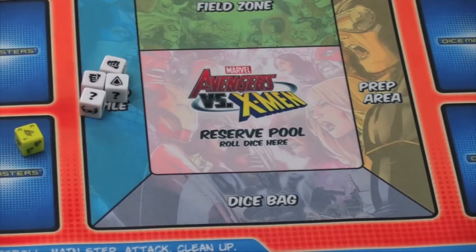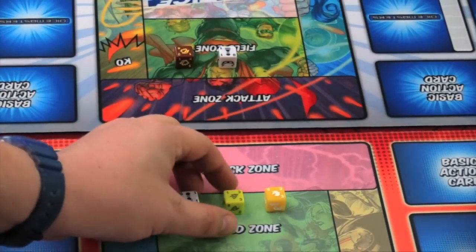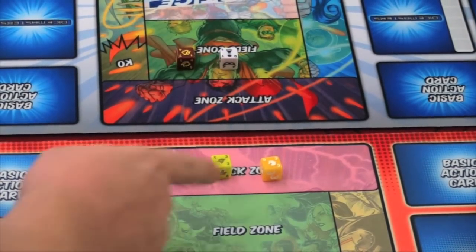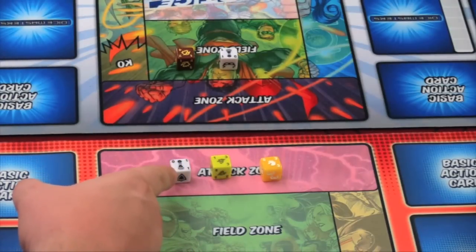When a player is finished with their buying and their deploying, they then have an attack phase. During an attack phase, I'm going to choose which of my creatures to attack with. So let's say, for example, I attack with all three of these creatures here — I have a unicorn, a troll, and an NPC.